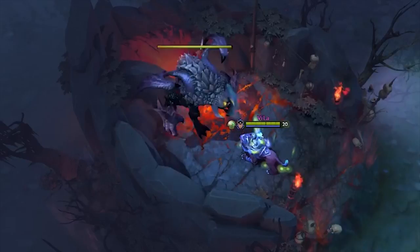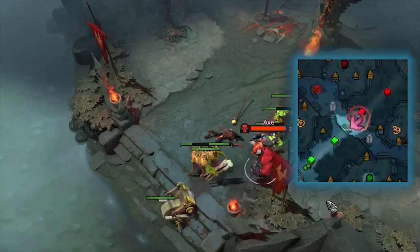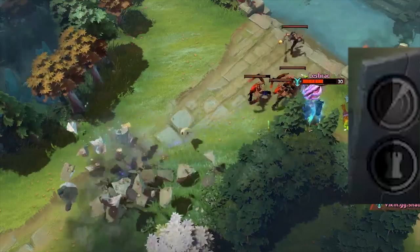These buttons next to the minimap are global powers that share a cooldown across all team members: the Scan and the Glyph. The Scan tells you if enemy heroes are in a small targeted area on the map, turning red if they are and green if not. The Glyph makes your towers and creeps immune to damage for a few seconds. Use these at critical moments to get information before a fight or to buy your buildings some extra time. When a tier 1 tower is destroyed, the Glyph refreshes.